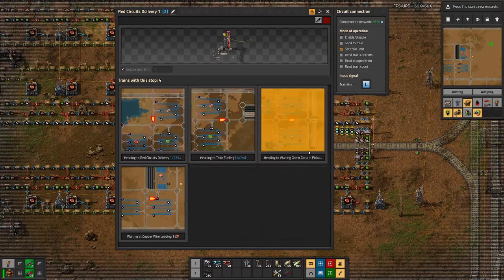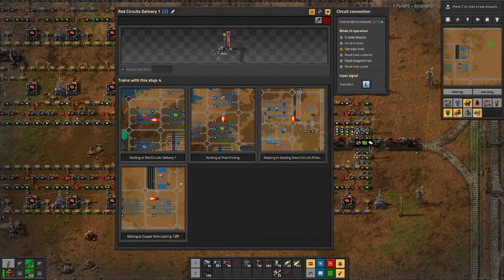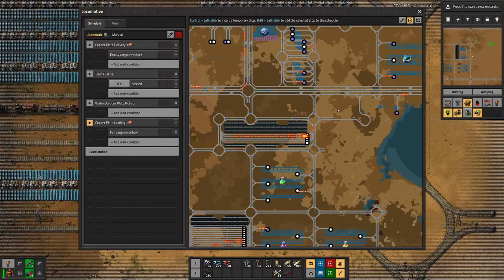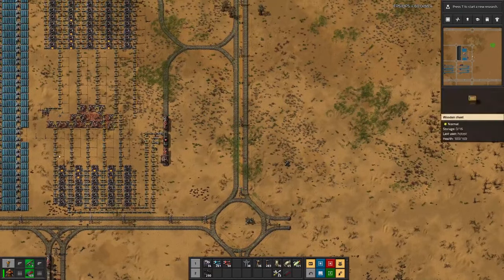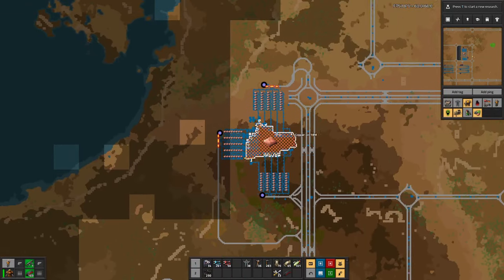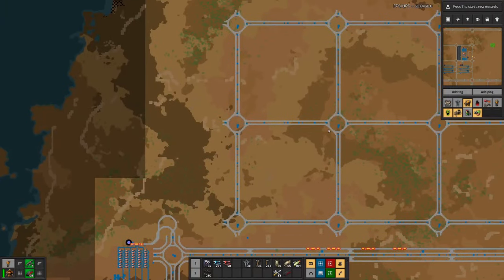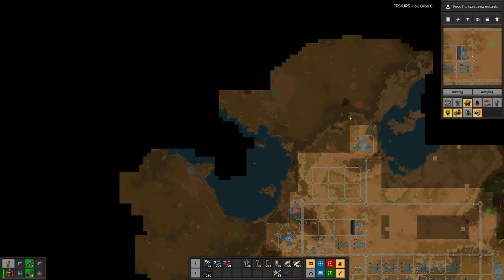Heading for train fueling, copper wire loading, copper plate loading. We have two copper fields, but this one has almost run out, which means the other one has to carry everything. So I think in order to ensure we can produce enough circuits, we should hook up this copper field as well.